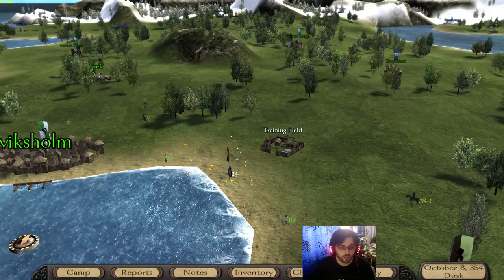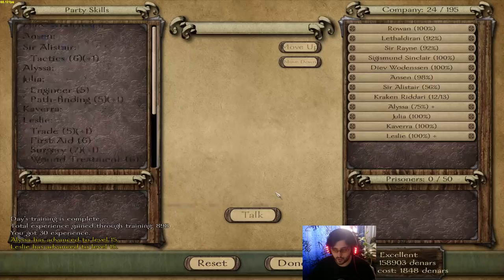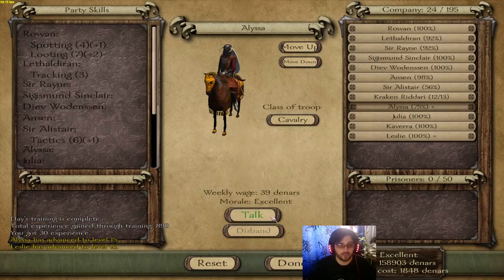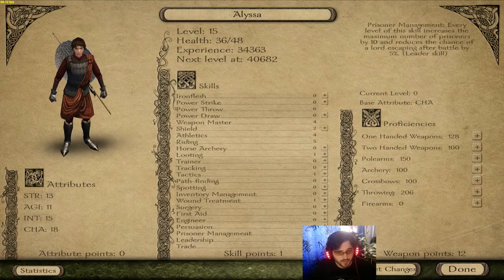Based on the reward we're going to be getting from this quest, we will decide if it was a complete waste of time from the reward perspective. Elisa and Leslie have leveled up — that is awesome. Charisma 18, Persuasion 6 for Elisa. If we have enough points, I might just go into trade to the max with Elisa. It's a party skill and it's based on charisma, so yes.